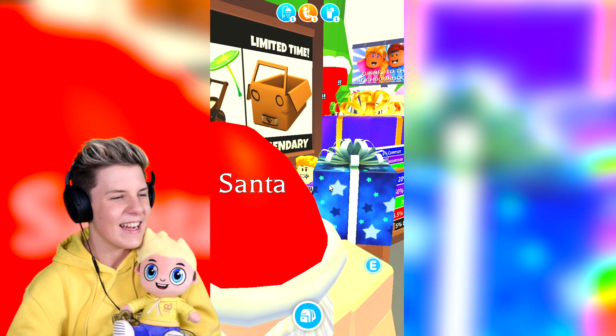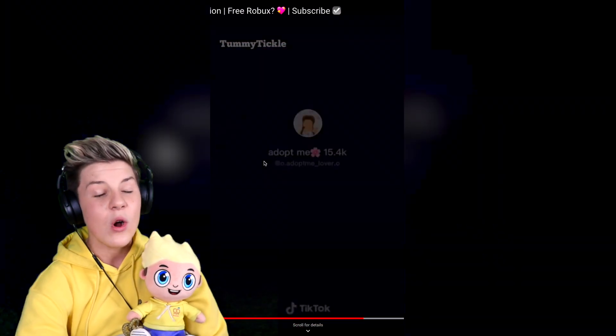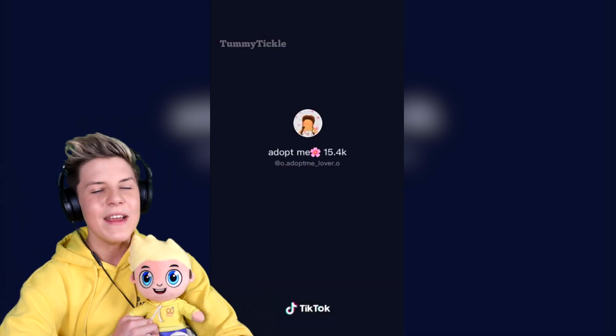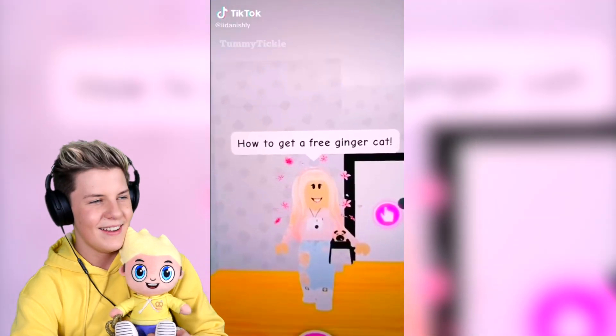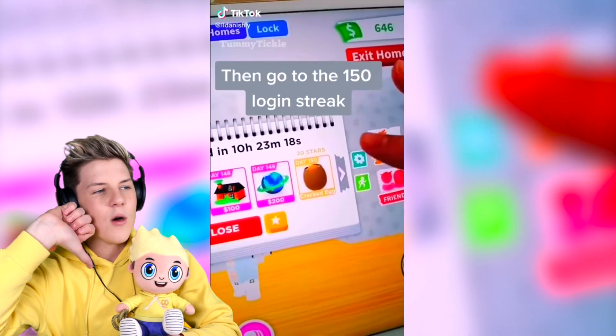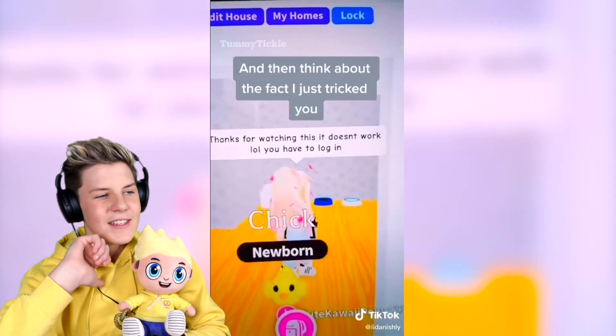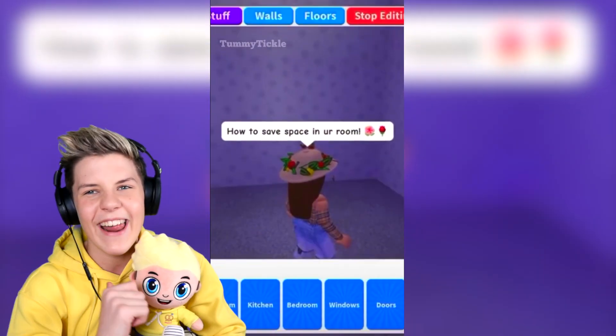Everything in the school — no need to buy stuff in your house; everything is in the school apart from showers. Adopt Me school needs a shower! Then: press on the star rewards, click my ginger cat ten times — I can already tell this doesn't work. It's a clickbait hack.